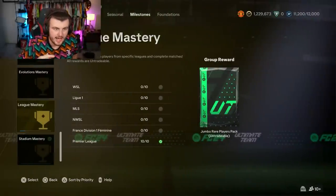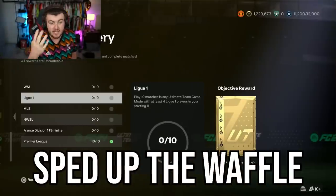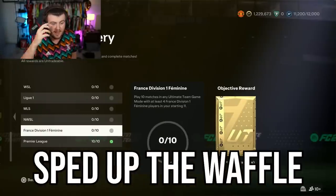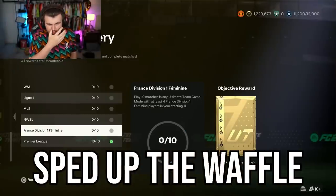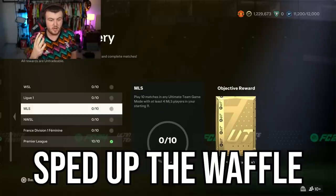Another new one for 100k pack is the league mastery. You play 10 games with a WSL team, four of them in your team league, and four each in MLS, WMLS, French Division 1 Feminine, and Premier League - six leagues total. You can effectively get it done by playing 60 games total, and if you do it with a friend and they just back out after 1-0, it's actually really quick and easy.